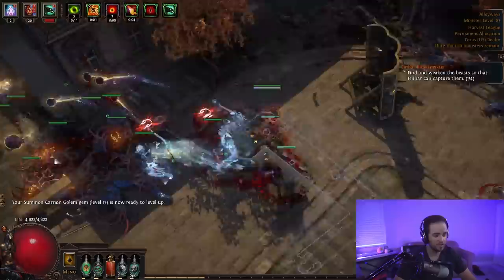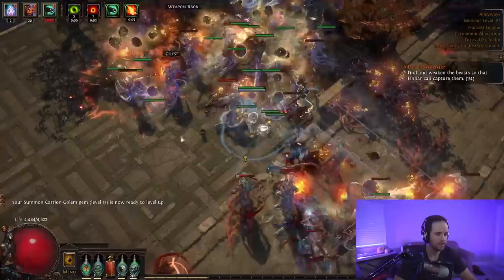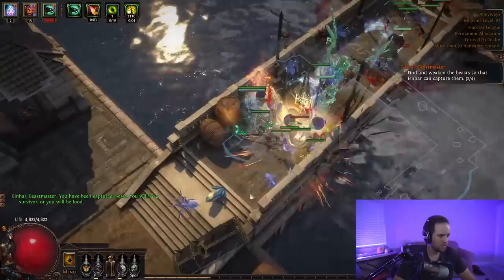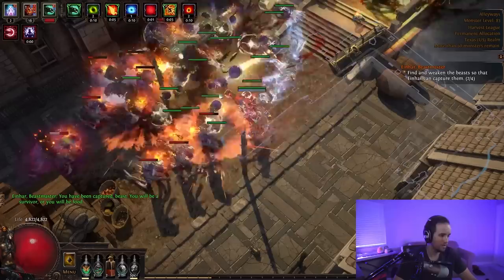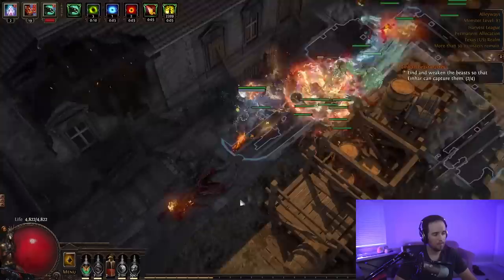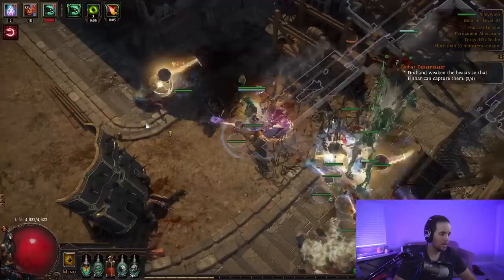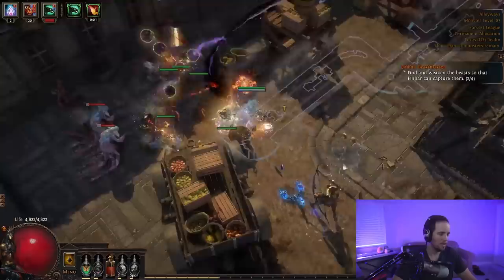There is a lot of button pressing on this build compared to other minion builds. The standard playstyle is: you summon a bunch of Summon Raging Spirits, you hit them with an Arc to reduce resistances, you wait for Einhar to capture the beast, you keep your buffs up — and that's pretty much it. It is relatively safe. You've got defensive mechanics like Enduring Cry as well as Bone Armor. Something interesting about Bone Armor is that it makes you and your minions immune to bleed.